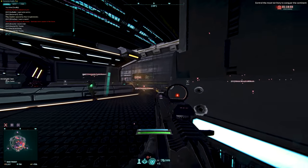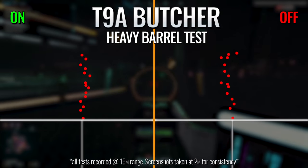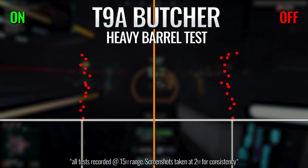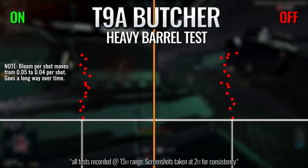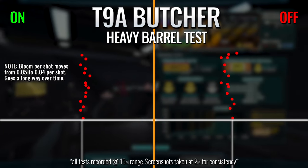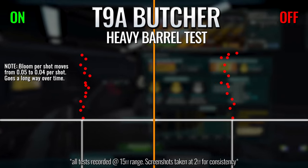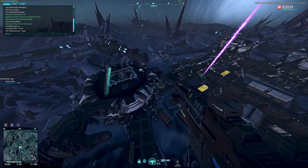On the flip side, there's something to be said about running the heavy barrel on faster firing weapons too. I've been using the heavy barrel on the Butcher a lot as of late, and the result is pretty solid, pushing the bloom per shot from 0.05 down to 0.04, which goes a long way cumulatively under sustained fire. Once again, note the comparison in bloom and how much tighter the spread is as a result.